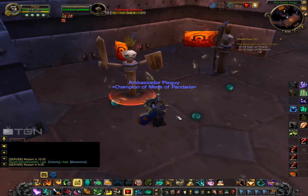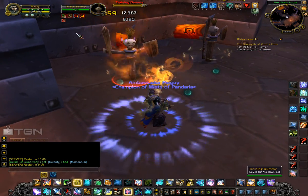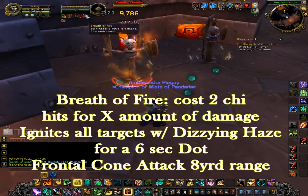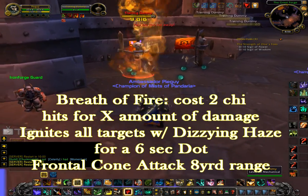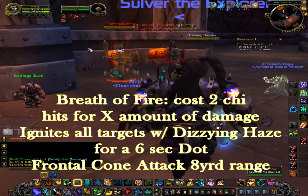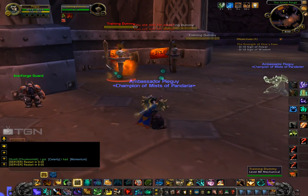Another signature ability for the Brewmaster is Breath of Fire. It doesn't do very much damage on its own, but if your target has Dizzying Haze on it, then it will ignite them and it will be your highest damaging attack overall.